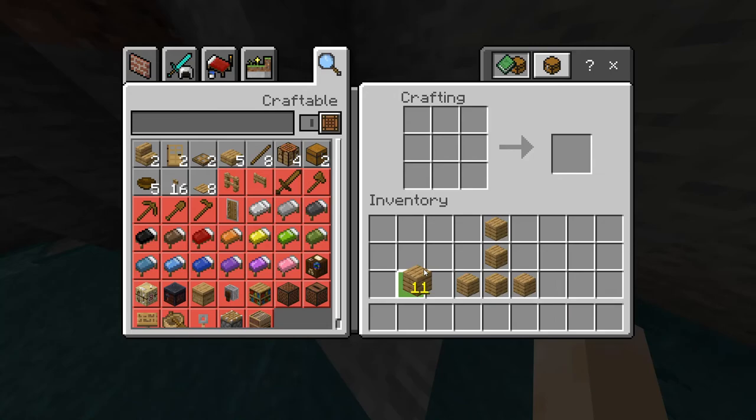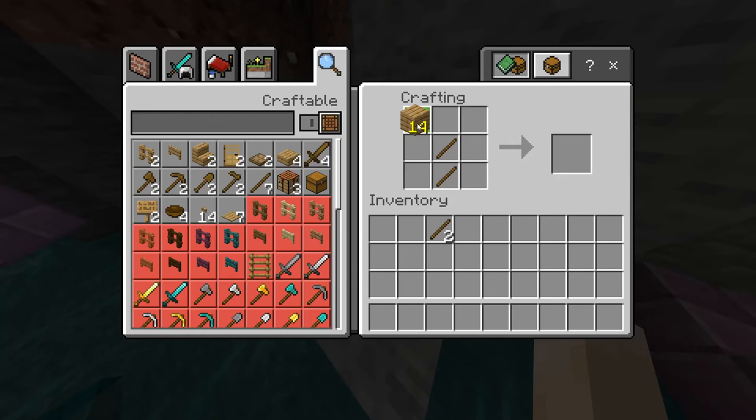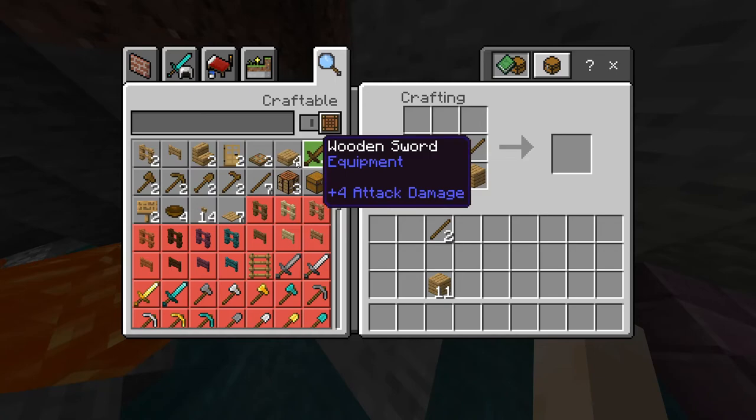I'm just gonna have to craft — I think — what was it? A pickaxe? Yes, yes, it was a pickaxe. I can't really— I think you need sticks. How do you craft sticks? Wait, sticks, sticks. I'm just gonna try — I don't remember exactly. Like this? I don't remember. I think it was like three wood, two sticks.